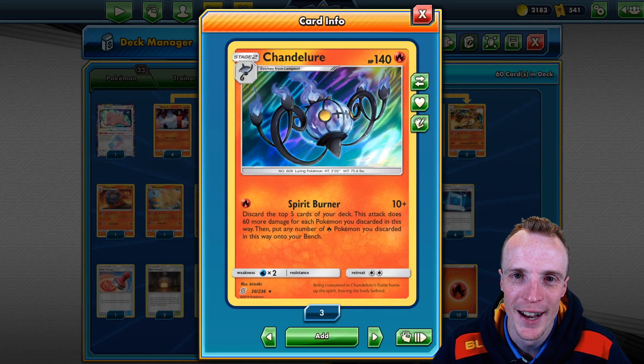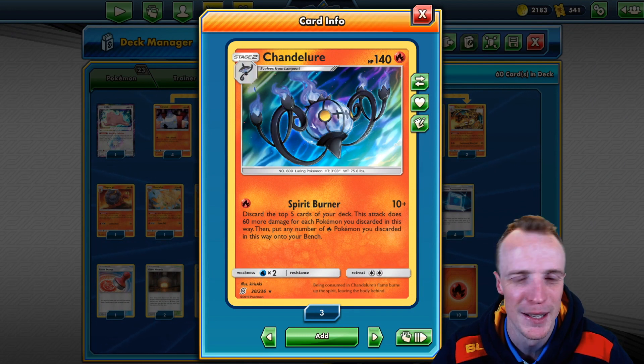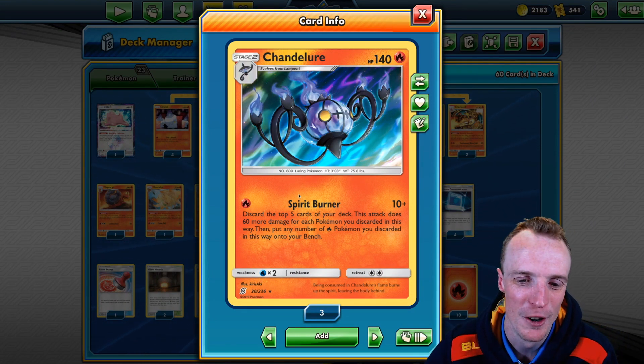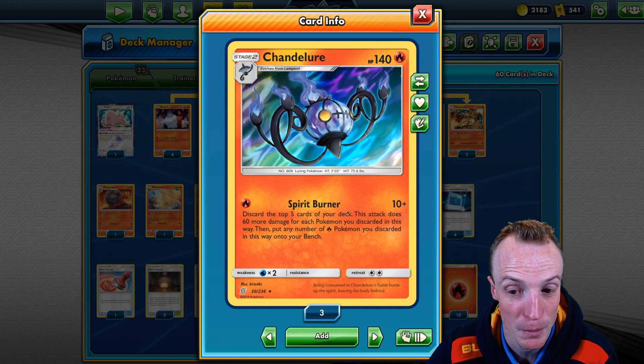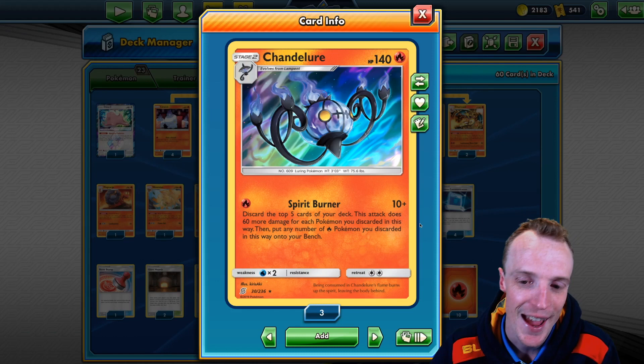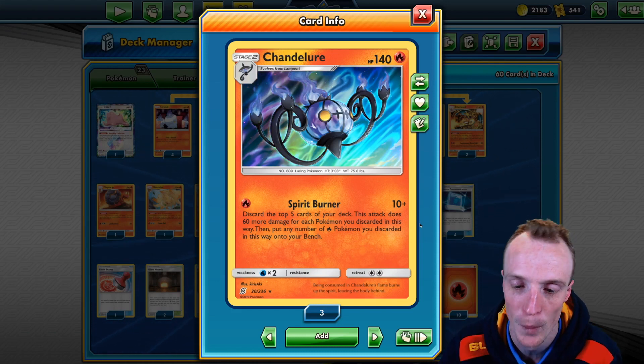Hello and welcome to Bell Curve Gaming. Today I'm bringing you a Chandelure deck from Unified Minds, and boy is this deck a lot of fun. This Chandelure has got a nice attack for 1 energy called Spirit Burner — 10 base damage, but you discard the top 5 cards of your deck, and the attack does 60 damage for each Pokemon you discarded in this way.